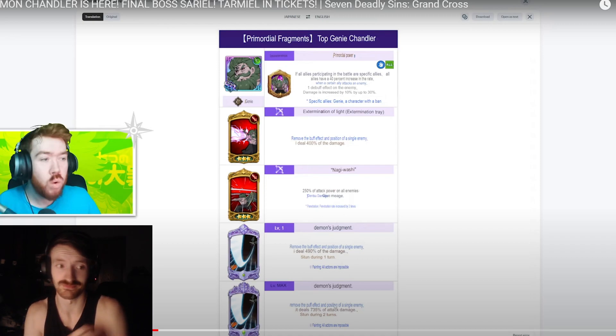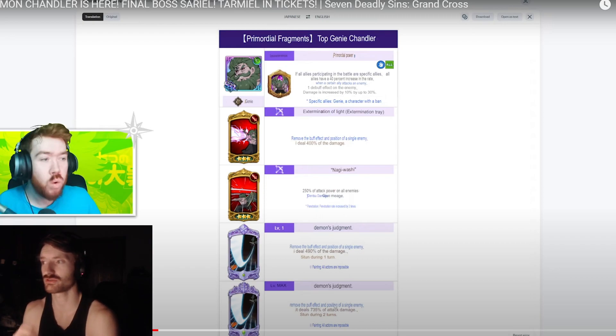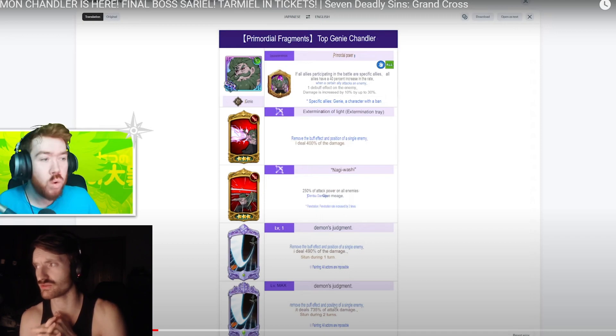Looking at his Skip ability: if all allies participating in battle are specific allies, all allies get a 40% increase in pierce rate. When a certain ally attacks an enemy, each debuff effect on the enemy increases damage by 10%, up to 30%. So if you have three debuffs on the enemy, you get up to 30% damage increase, and all allies get a 40% pierce rate increase, which is good.